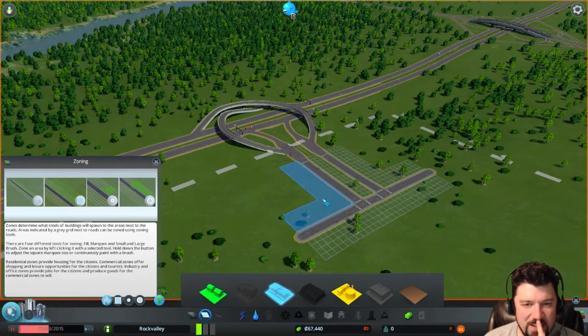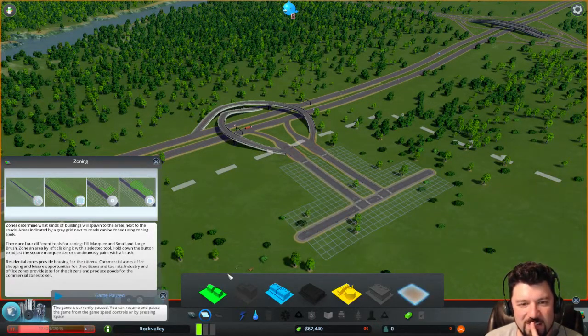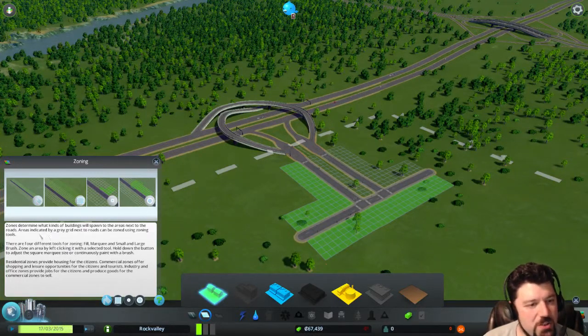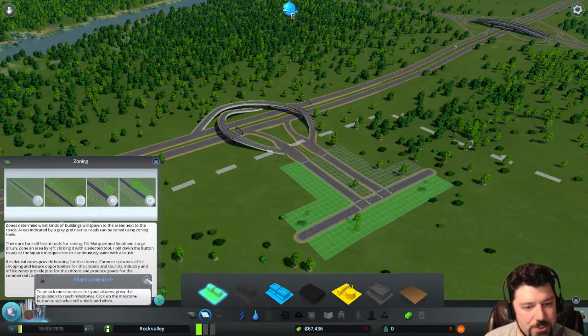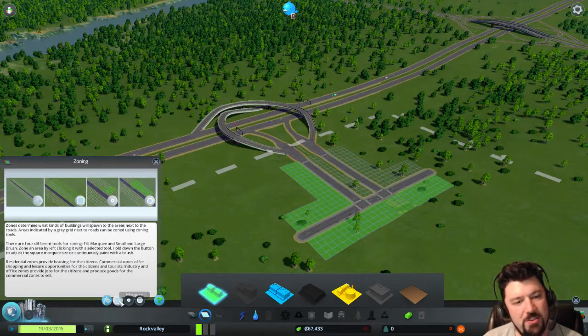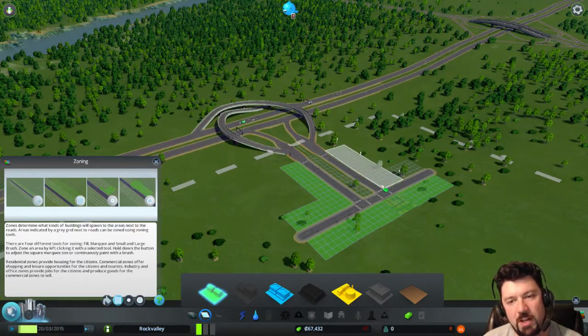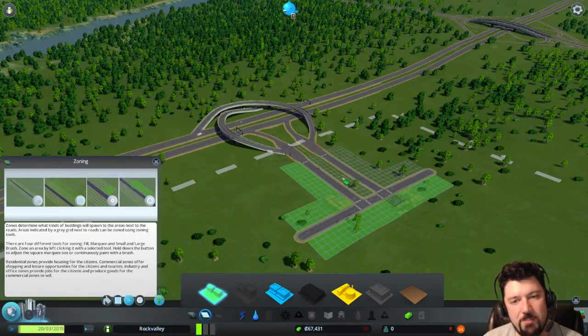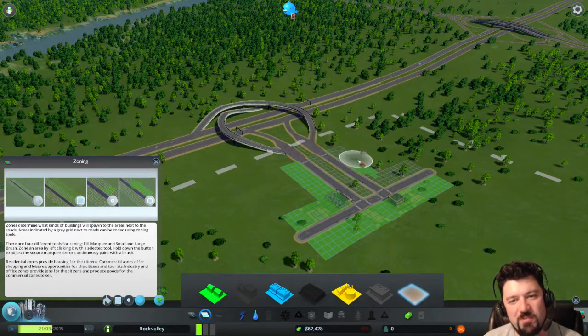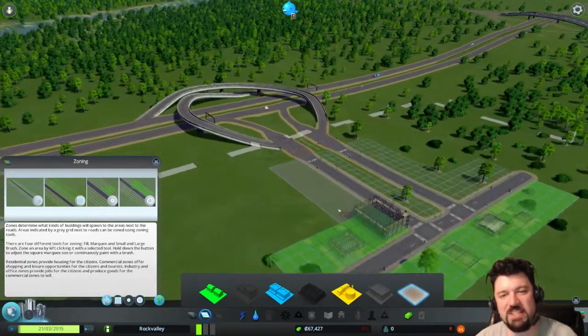Starting to zone residential areas along the roads. The zoning tools work like a paint bucket and marquee in a graphics program, or like a weight mapping tool. As soon as residential zones are placed, buildings start spawning — people are excited to move in. A day in this game takes about ten seconds; each flash of the day indicator marks one day passing, and construction sites appear and then resolve into finished houses.